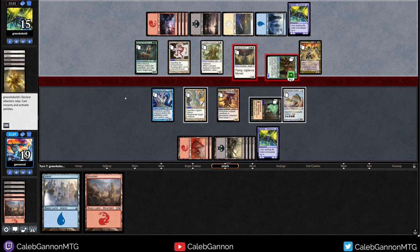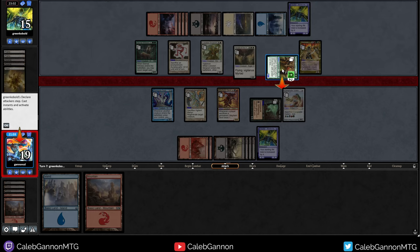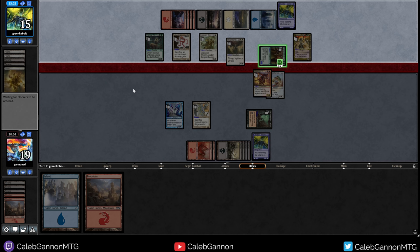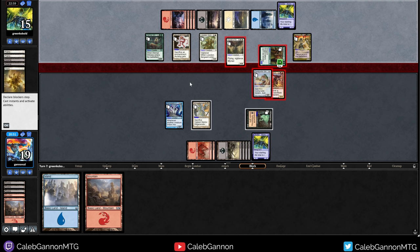So I can double block the Edge Crafter — they can only kill one of them. And then I can sacrifice Vigilant Martyr to regenerate whichever one they target. I'm cool with that — better than taking five. Do I want to regenerate the golem? So I might be able to put them on a two-turn clock here. This is one, two, three, four, five — so I can hit them for five damage, down to ten. This can make it six. I think that's probably worthwhile.